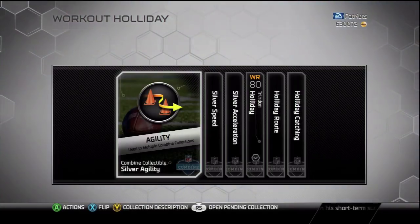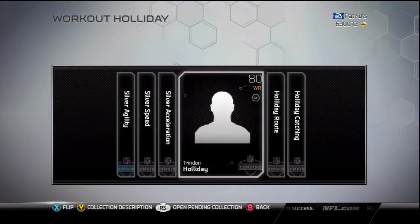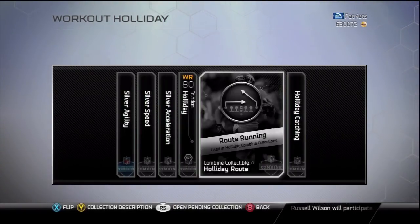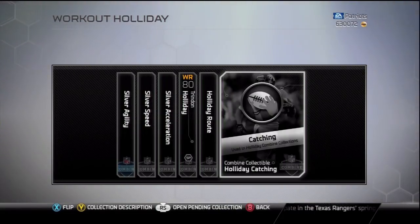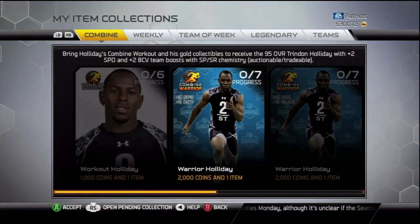For this first collection, you need Silver Agility, Silver Speed, Silver Acceleration, you need the 80 overall Trenden Holiday, you need the Holiday Route Running collectible, and then the Holiday Catching collectible. I looked up the 80 overall and it's already down to about 2k, so that collection shouldn't be too hard as long as you can get the Holiday collectibles.